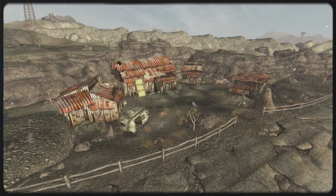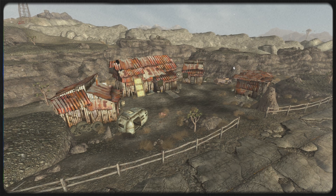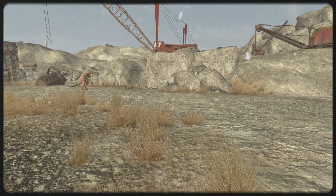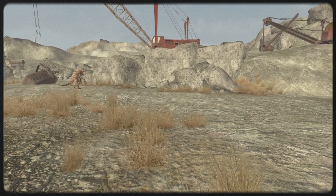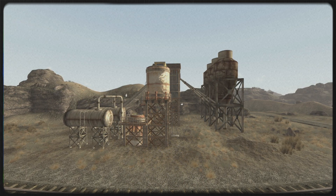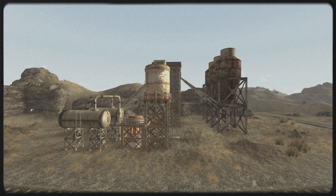A mining camp located along Interstate 15, Sloan and Quarry Junction are the foundations of the NCR's construction efforts in the Mojave. Limestone mined at the quarry is shipped via rail to Boulder City, where the cement mixing plant produces concrete for the construction of bunkers and fortifications at Hoover Dam and along the Colorado River.